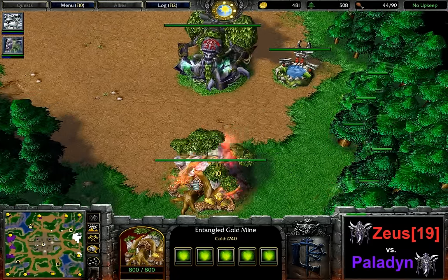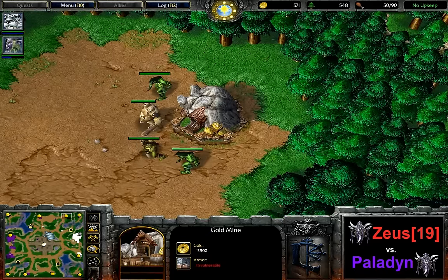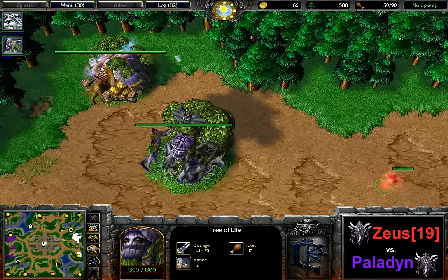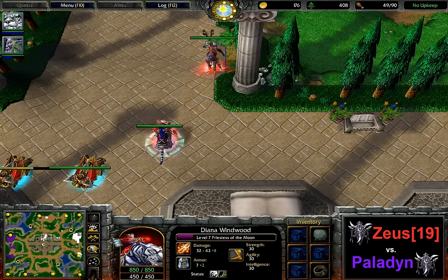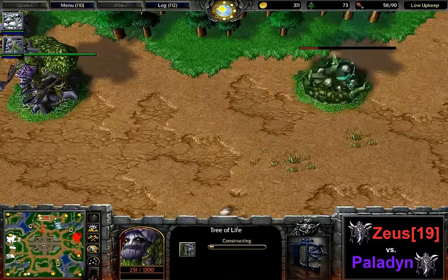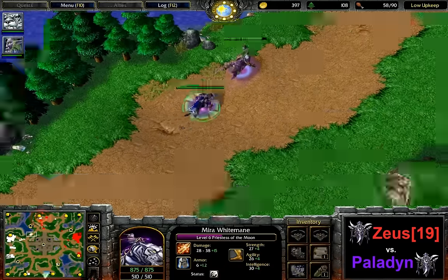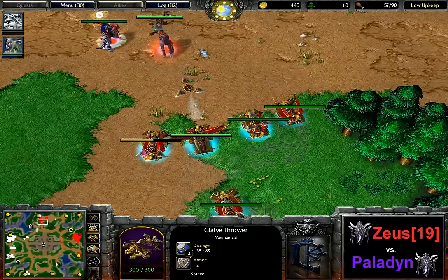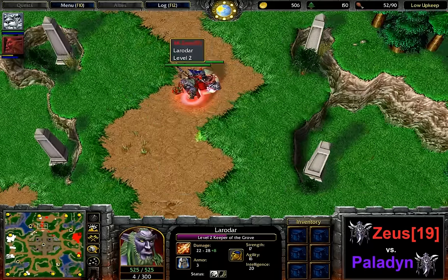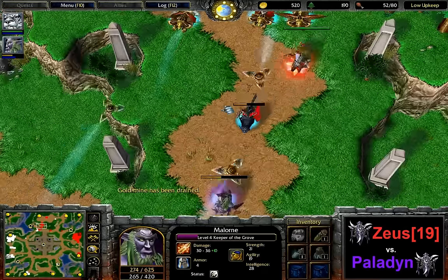The second this priestess was able to get Starfall in when the Keeper went down and all of the glaives were exposed, the game really seems to have shifted into Paladin's favor. He is the one with a whole bunch of expansions — this one is running, this one is running, and this Tree of Life is at least finished. This is the only expansion Zeus has, and this one is the first one to run out. But Paladin has already mined out about 2,500 gold from his expansion. Zeus is immediately getting his own Tree of Life here. He feels like he's going to be able to take this one down. Four, five, six Glaive Throwers still here against six on Paladin's side.